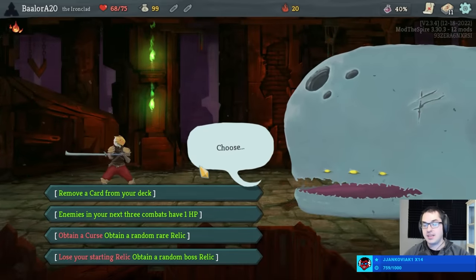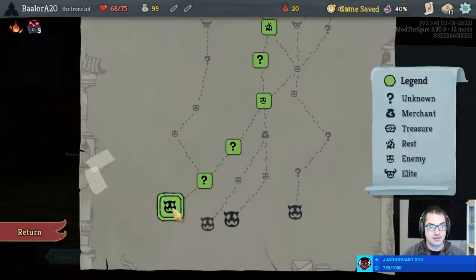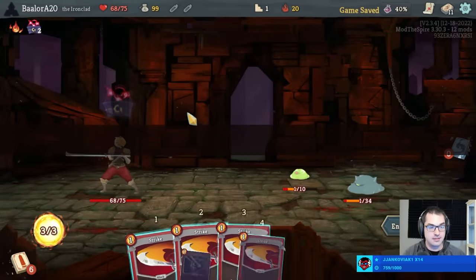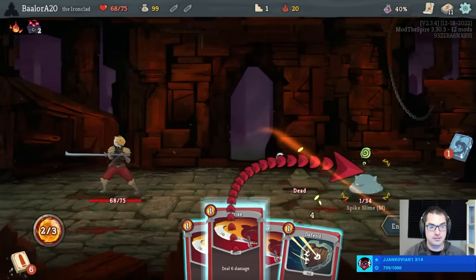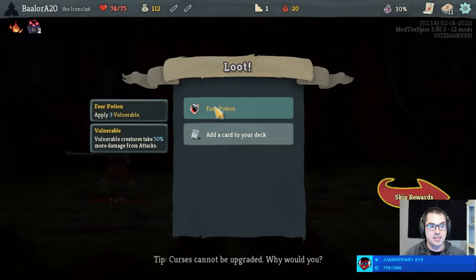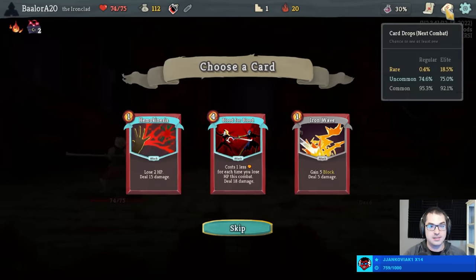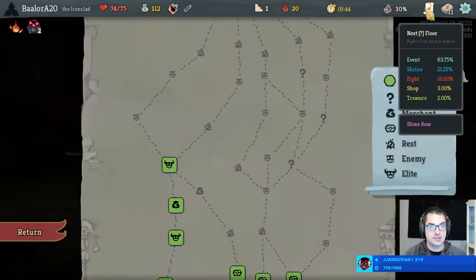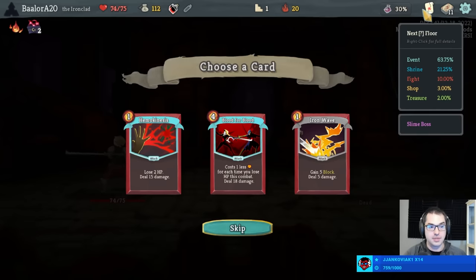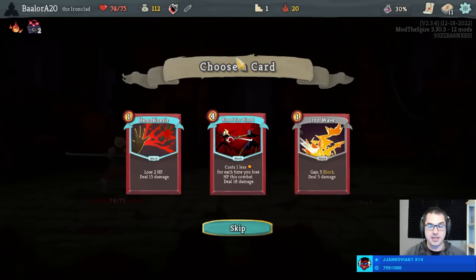What's the best boat thingy? I prefer the Horncleat personally — the turn two boat thingy — because the number of fights that attack you on turn two is very substantial. I am happy with an early Blood for Blood, let me tell you, especially in the Slime Boss fight. Hemokinesis, not too bad. I'd much prefer to have this after picking up the Blood for Blood.